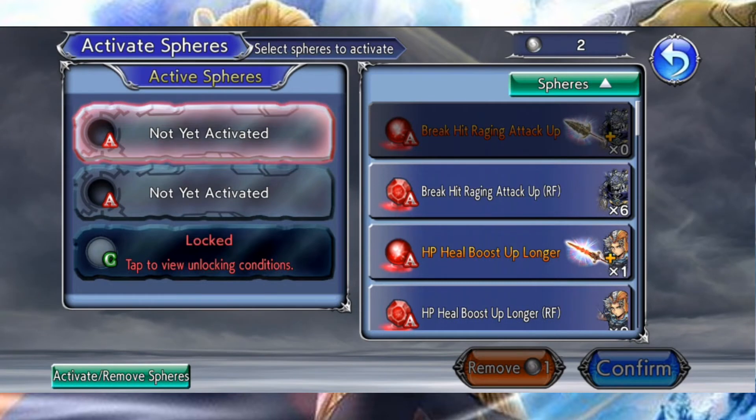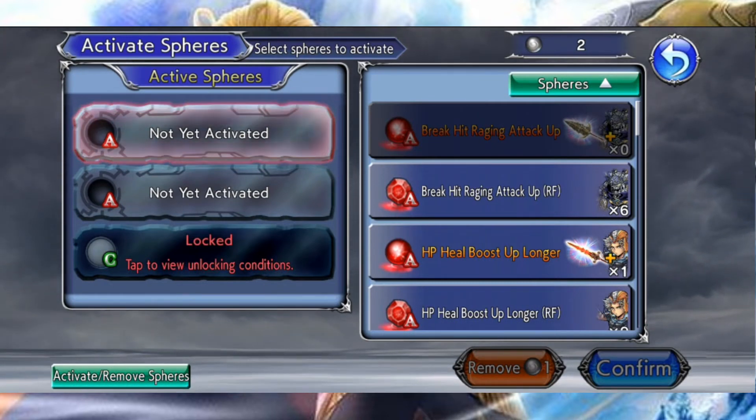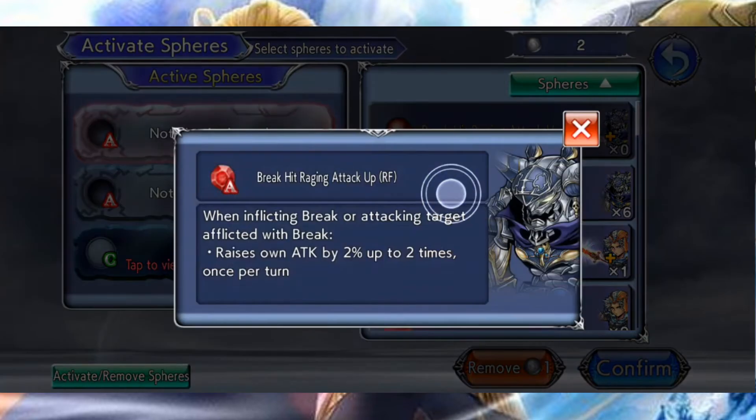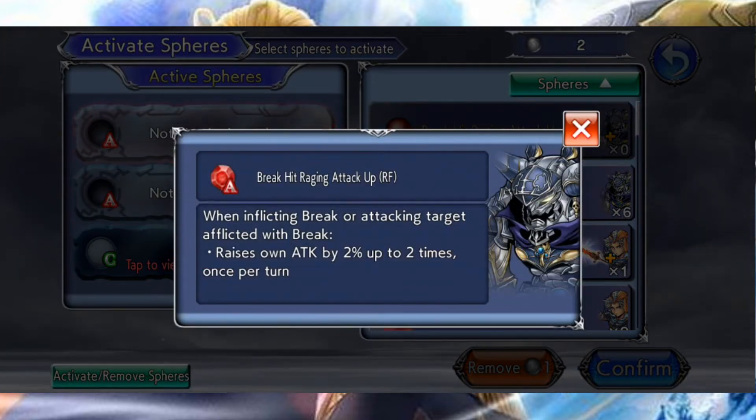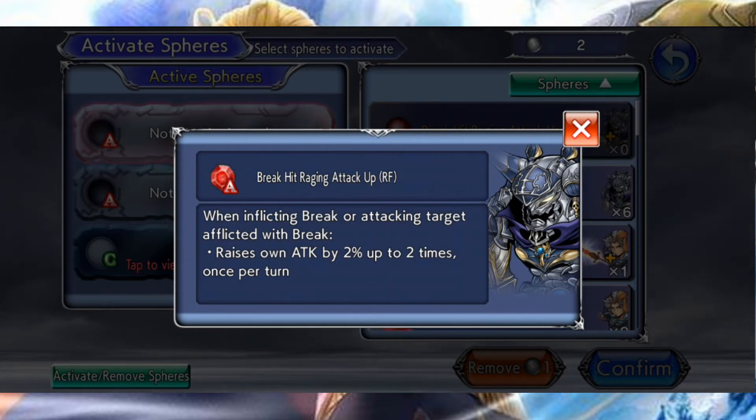Les sphères sont des objets à usage unique qui procurent un effet permanent à leur porteur. Ces sphères ont été introduites aux côtés des Armiex lors de la difficulté 180 et même à cette époque, elles n'avaient pas une grosse influence sur les performances de vos unités. 3 ans plus tard, c'est toujours le cas. Donc ne vous concentrez pas sur ce système en priorité puisqu'il s'agit de la cerise sur le gâteau, et la cerise n'est pas bien grosse.